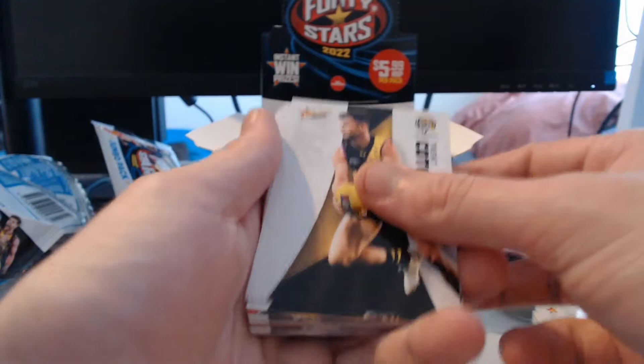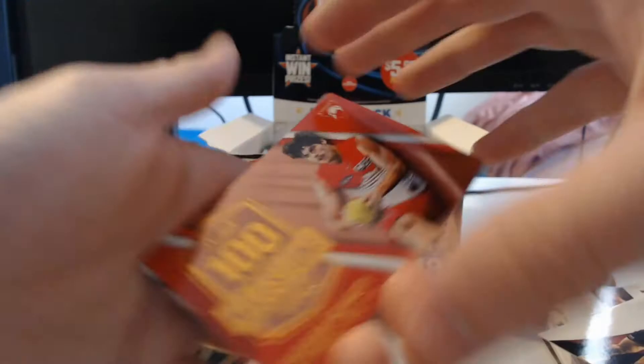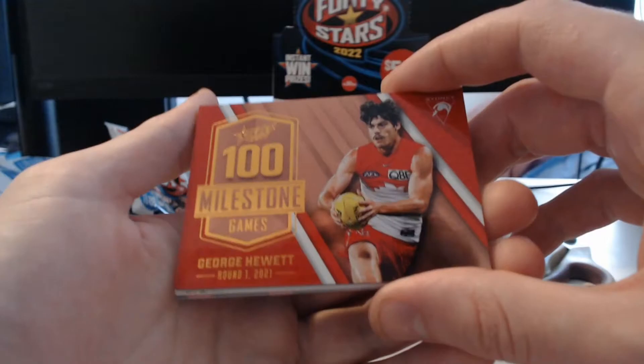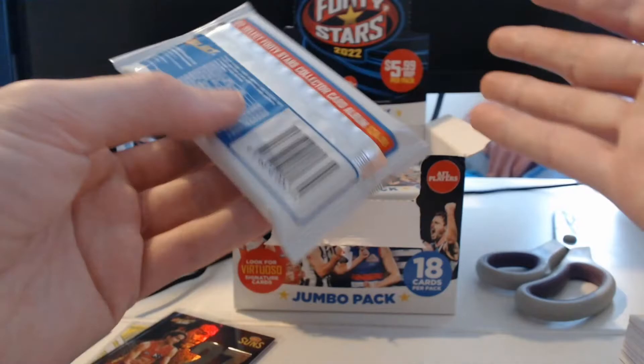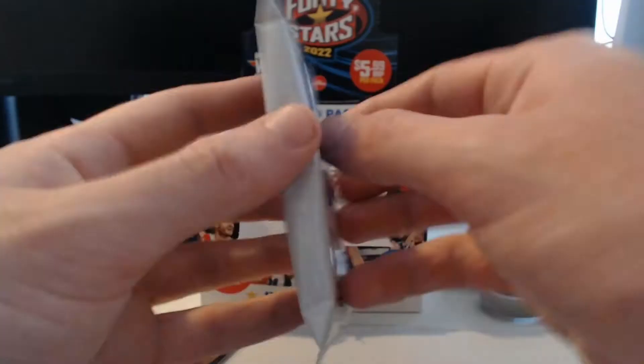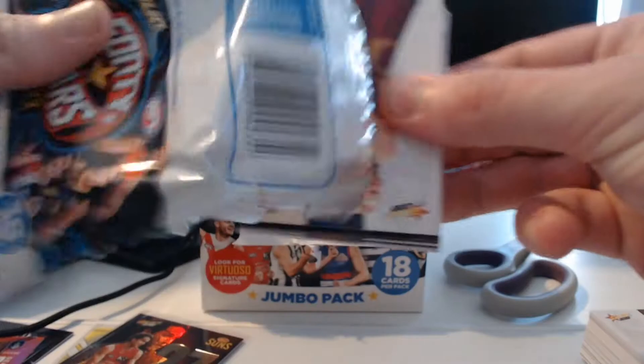Going to go a bit quicker now, kind of just slowly start speeding up through this because there's a lot of commons to get through. We've got ourselves a red Milestone card — the Milestone looks really nice. Round one of 2021, 100 games for George Hewitt. They're so shiny they almost look like a massive hit but nothing there. And then another Forward 50 — Charlie Dixon. You will find very quickly with Jumbo Packs they are definitely made to be like the hobby version of Footy Stars.